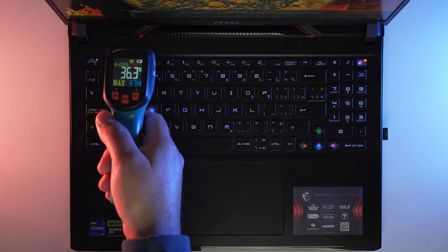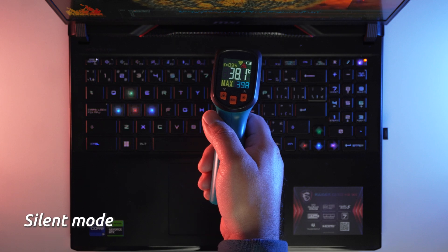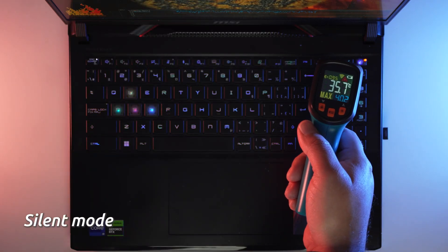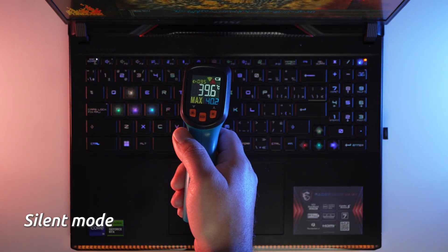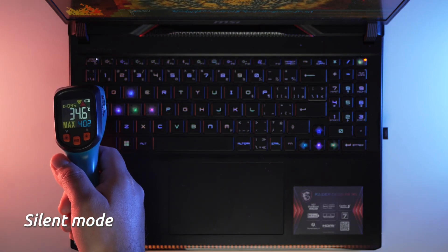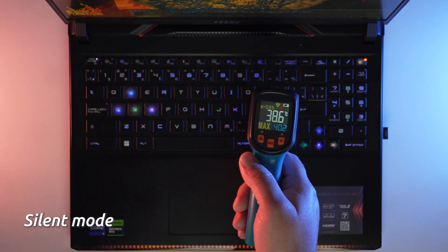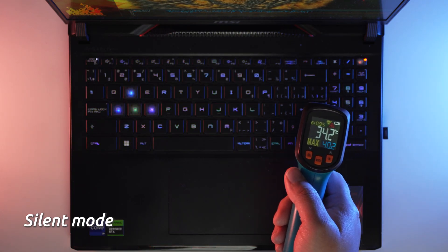We'll start with a look at the surface temperatures across the device in silent mode. This mode throttles down the CPU and GPU to keep everything nice and quiet, keeping the fans close to inoperable for very little fan noise. As a result, temperatures are slightly higher than in some other modes, but we can see here that we're not crossing the 41 degrees mark at max — nice and cool across the keyboard deck where you'll be placing your hands. No issues gaming or using for extensive periods of time whatsoever.